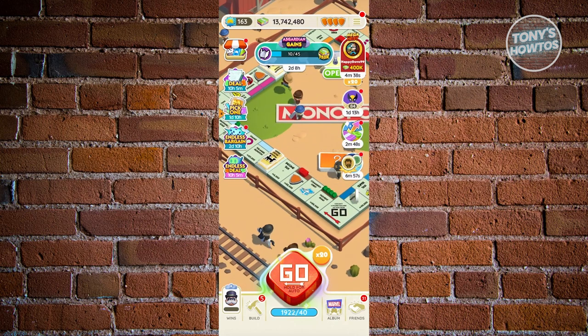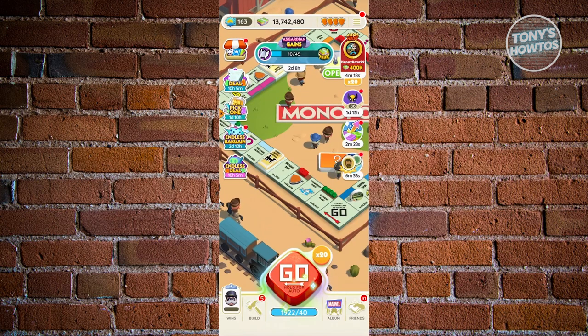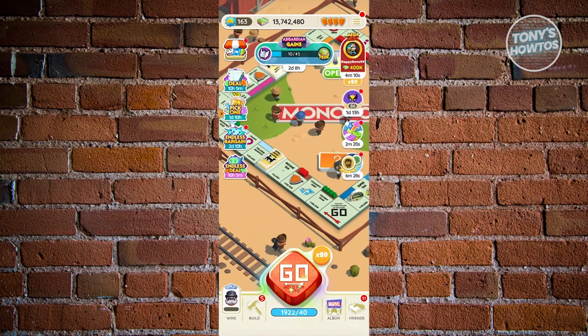That's how you earn shields. But what about shield skins? When you click on the top right of your screen, you have your shields. If you have a shield skin, you can select that and use it for your game, which is a cool way to basically show off — like, hey, I'm frequently playing Monopoly Go and I have the skin. So how do you earn shield skins?